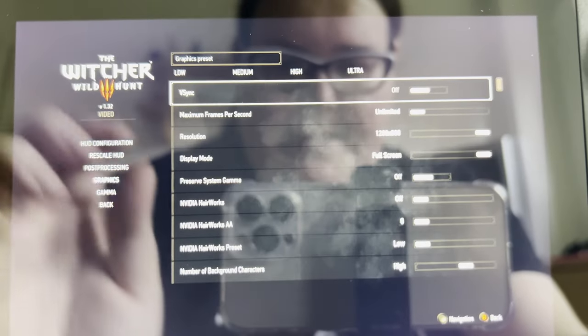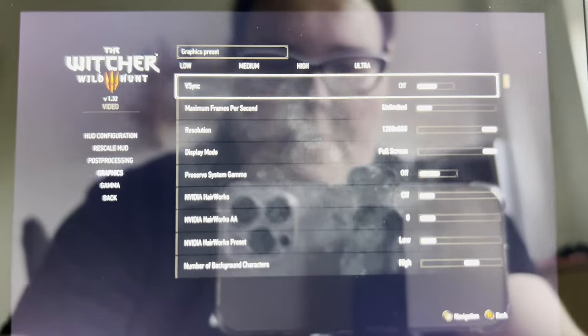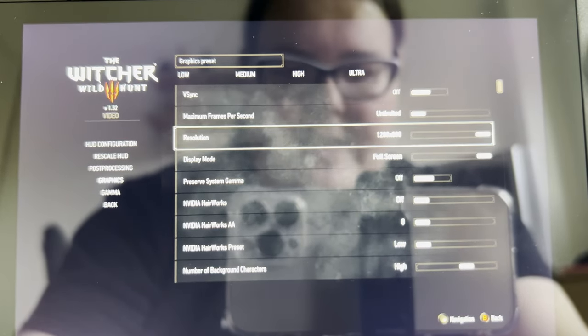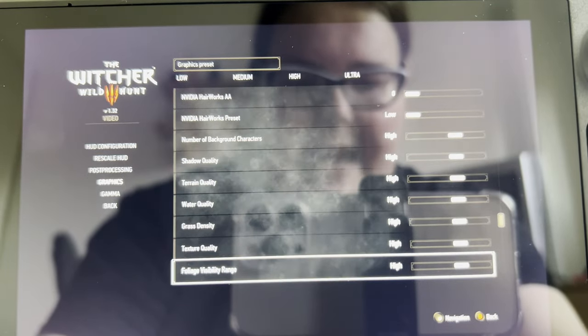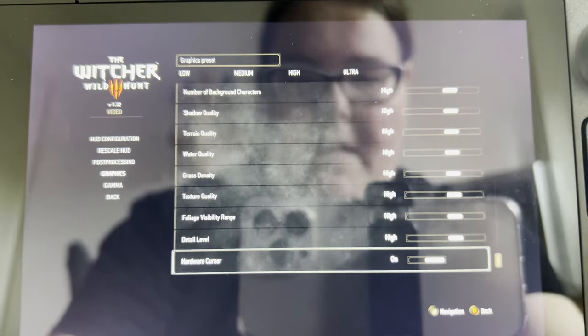I want to give you a quick look at my settings. We currently have NVIDIA Hairworks turned off, V-Sync is off as well, number of characters is set to high. Basically everything is high on here and it runs great from what I've seen so far.